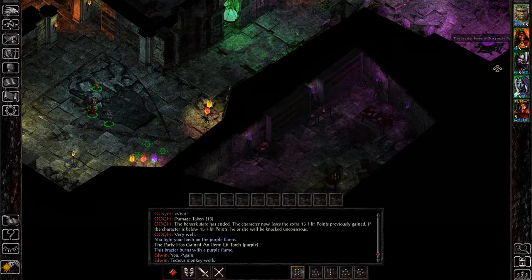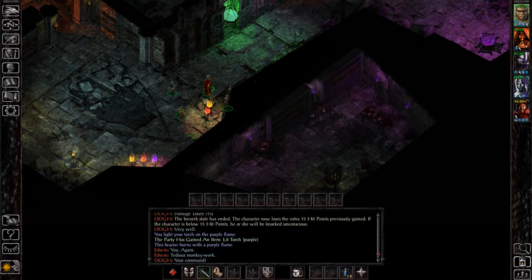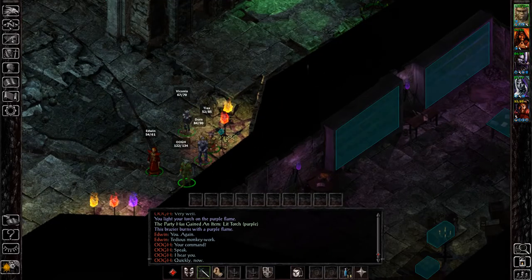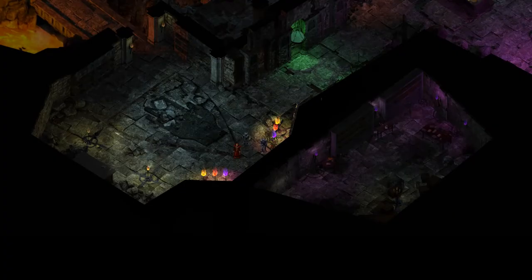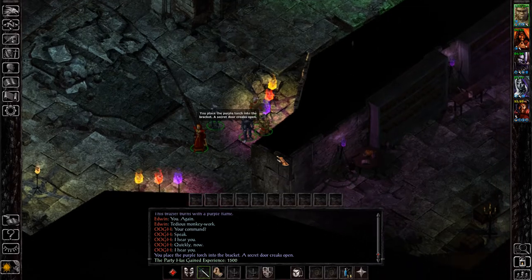Then you just need to bring it back to this location and place the torch on the holder. Let me find it in my inventory. This will give you a quick scene and it will open up this room.